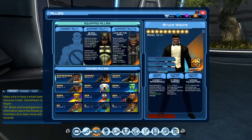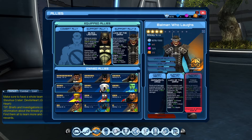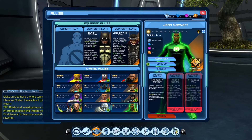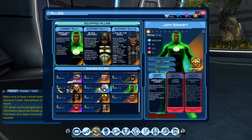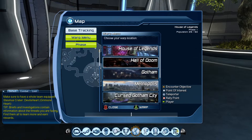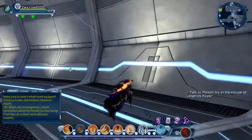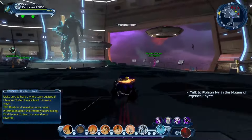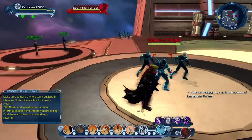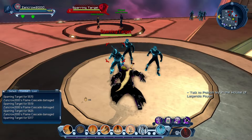I just noticed equipping the allies is different now — it used to go to where you could actually go to the slot and pick which one to put there. I'm not used to that. Alright, combat ally — let's go ahead and head over. I'm going to do it here; I doubt there'll be much of anyone trying to bug us. Switch to combat.